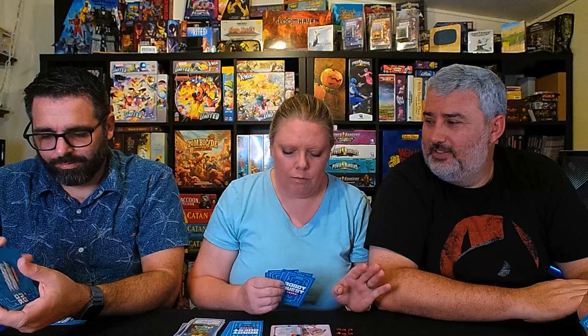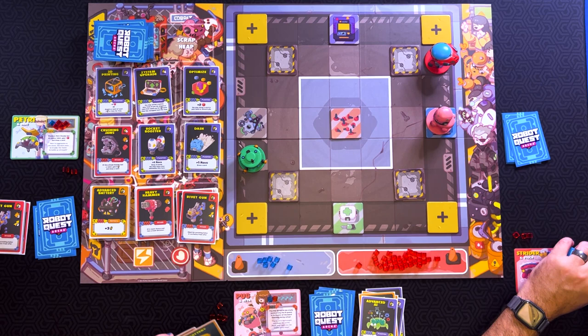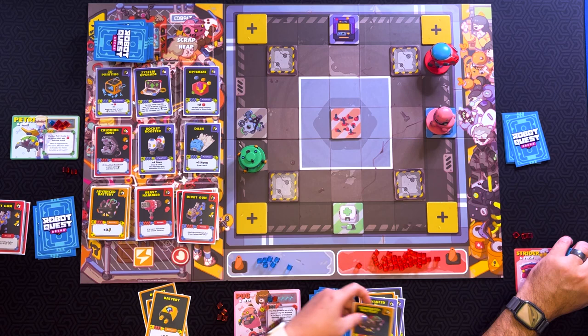Oh wait, I get to collect one of these because I'm on that spot, right? No — that's power. My bad. So I have an extra energy to spend. Even better. I am going to — I can't get over there right now. I'm going to take that. And I have an extra energy, so I'll move one.